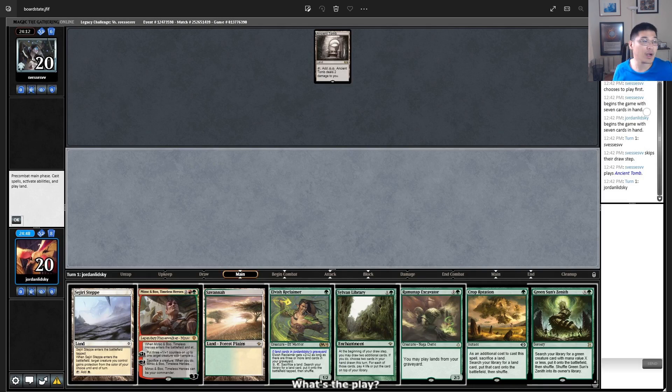That's the play I would make. I won't personally know how this turned out, but based on the information given, I think the play I described makes the most sense. Even if we draw lands, our hand is just so stacked with action — once you remove Savannah, Crop Rotation, and Green Sun's Zenith, we still have Marit Lage, Sylvan Library, Ramunap Excavator, and plenty of spells to cast. The limitation will not be the number of spells we have access to. Thanks for being here and hope to record some more real soon.